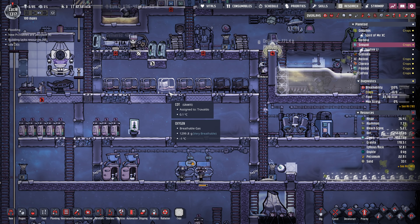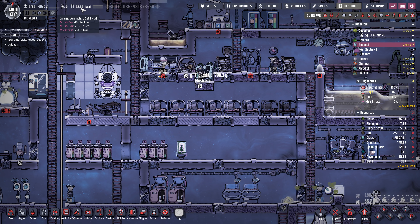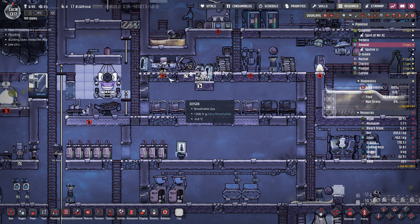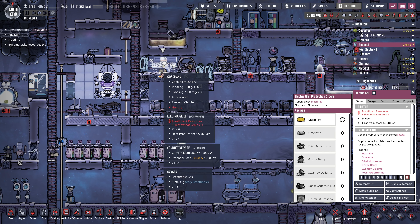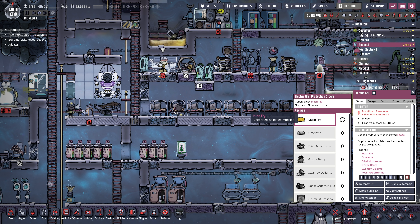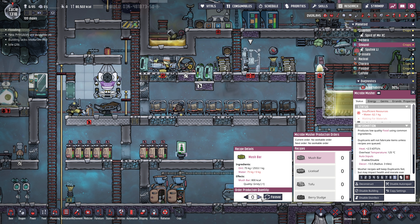The dupes on this planet are eating mush bars. I imported a bit of food, but since then I've just been getting them to eat mush bars. I'm going to turn them off actually — they've got 82,000 calories so they're good for a while, and we don't want all that food rotting. So let's turn that off for now.